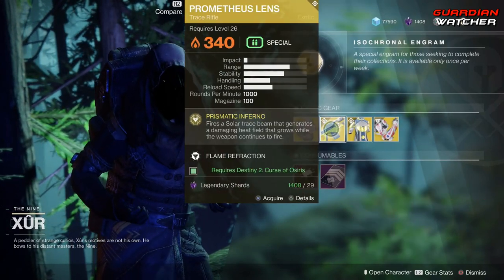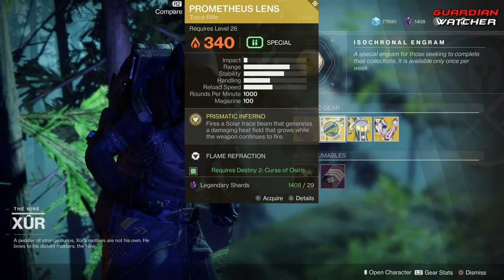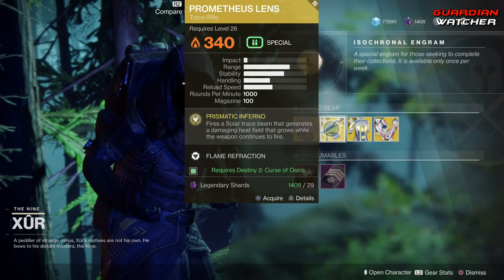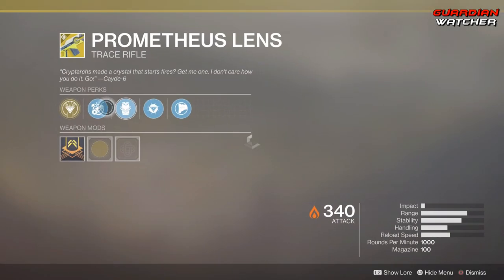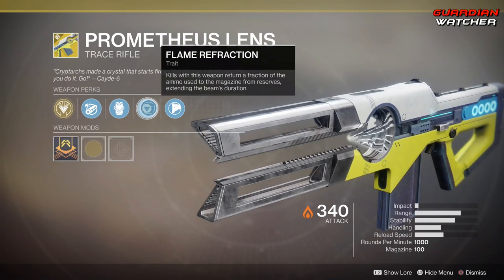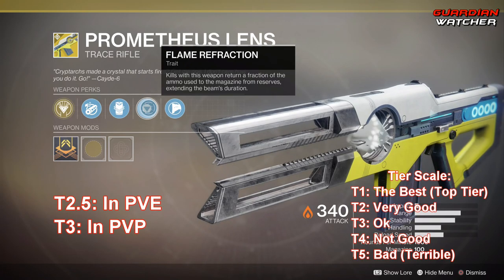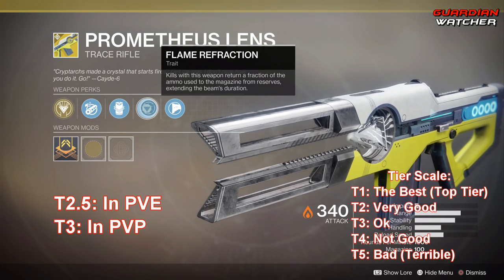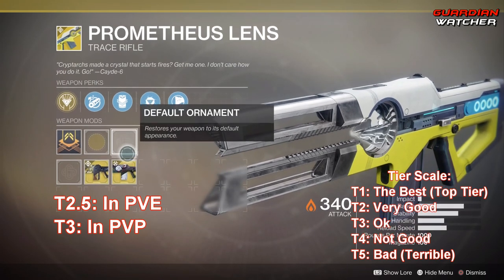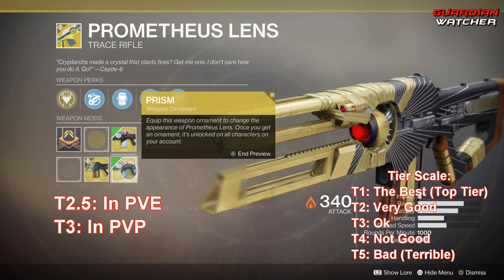The Weapon of the Week is the Prometheus Lens. The Intrinsic Perk is Prismatic Inferno, which fires a solar trace beam that generates a damaging heat field that grows while the weapon continues to fire. It also has Chambered Compensator, Projection Fuse, and Flame Refraction — kills with this weapon return a fraction of ammo used to the magazine from reserves, extending the beam's duration — plus Composite Stock. This comes with two ornaments: Eye of Osiris and Prism, though they do not come with the exotic when you buy it.